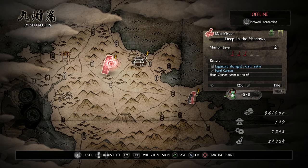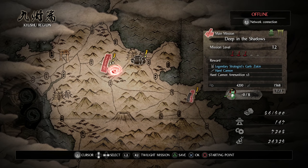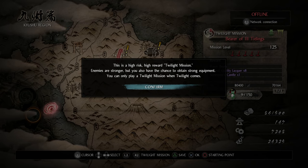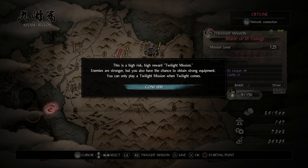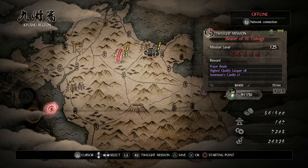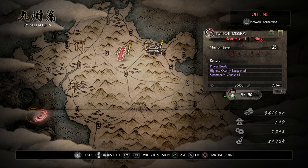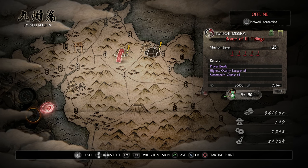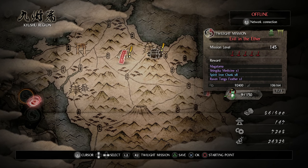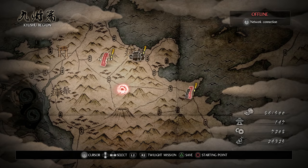Over here is our main mission, Deep in the Shadows, level 10. Then off on the left, sort of in shadow, are the Twilight missions. This is a high-risk, high-reward mission — enemies are stronger but you have the chance to obtain strong equipment. You can only play a Twilight mission when Twilight comes. These are super high level: mission level 125 and 145, so we're obviously not doing that for a very long time.